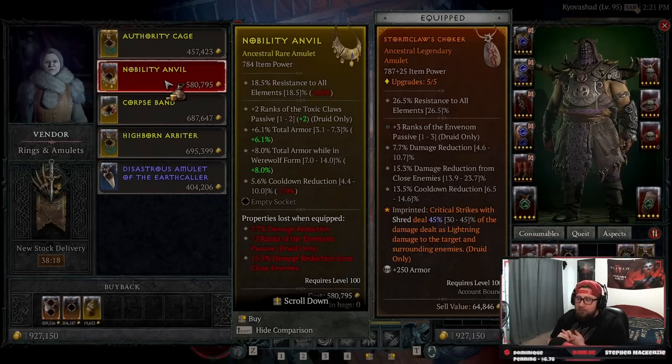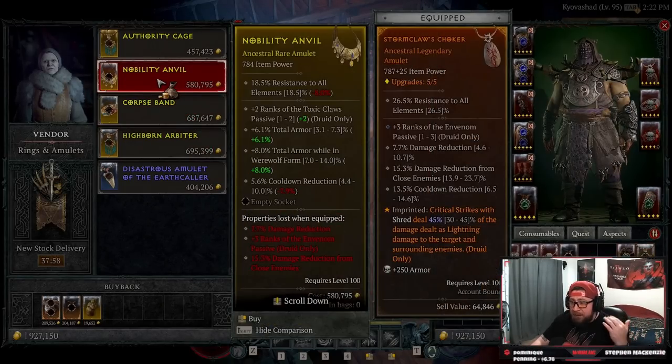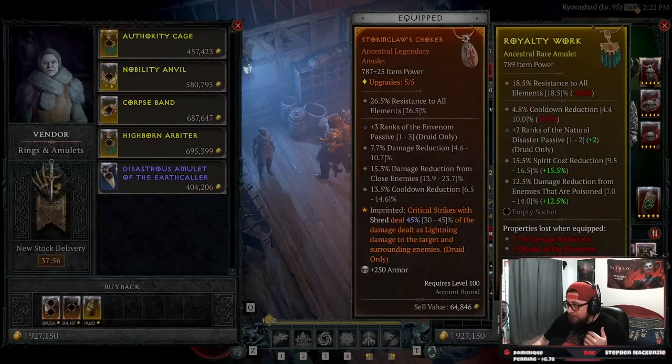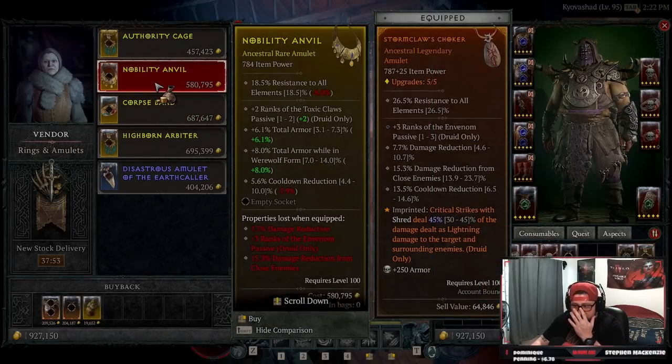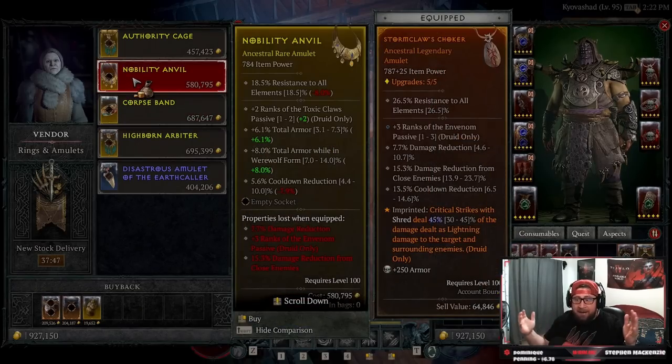When it comes to these stats, I want the damage reduction or the armor in werewolf form — that's fine. The toxic claws is a 100% necessity and cool down is a 100% necessity. So we can re-roll the total armor for a number of different things. We would want spirit cost reduction on here, which would be awesome to help us spam our shred as we're just shredding out. This is very important because I need this to fight Uber Lilith.